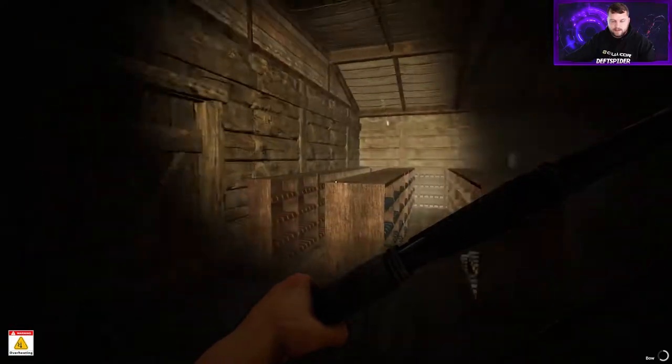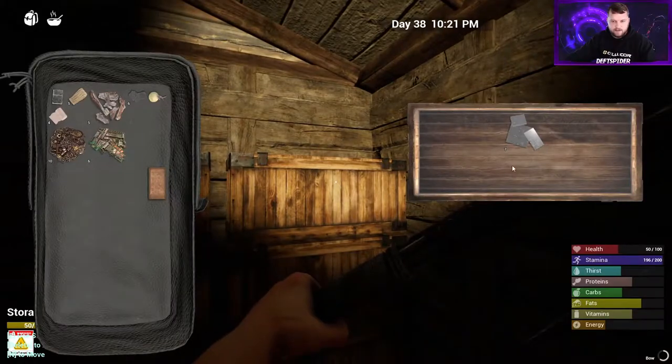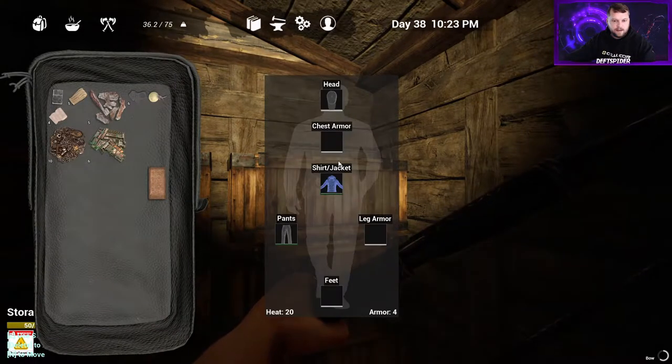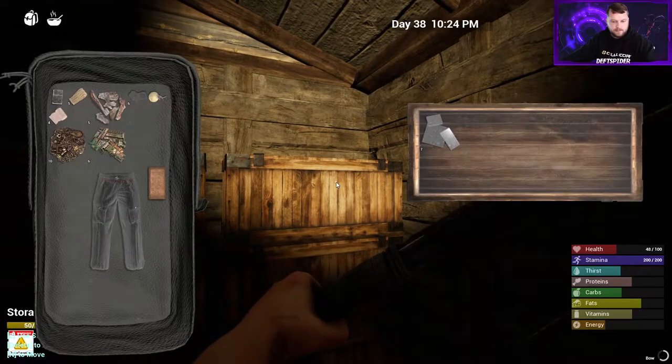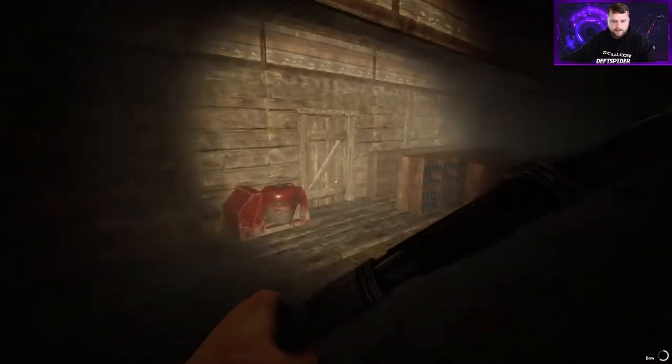We're in a heat zone and we have our clothes on - we are now overheating. Isn't that exciting, we were just freezing to death and now we're overheating. We'll take our pants off. Overheating will kill you just like being too cold - overheating will siphon your hit points off. So we just got the pants on.